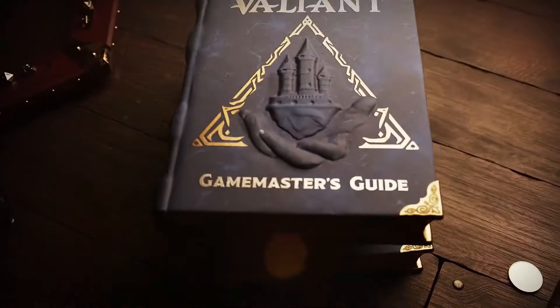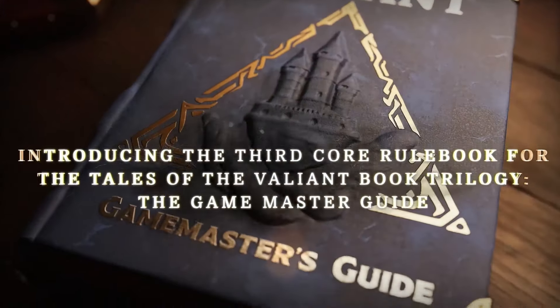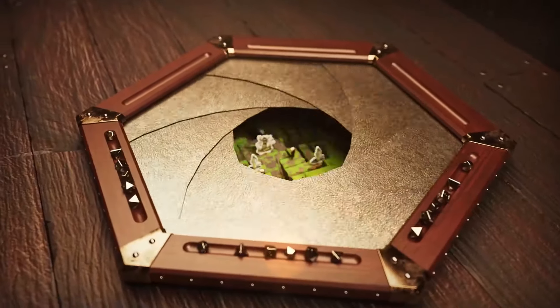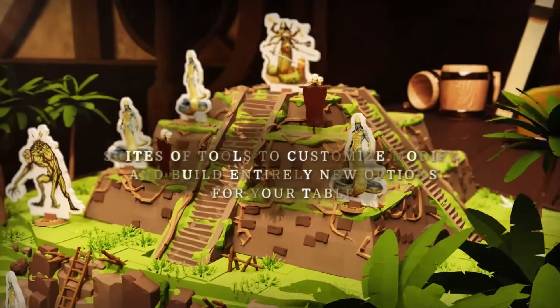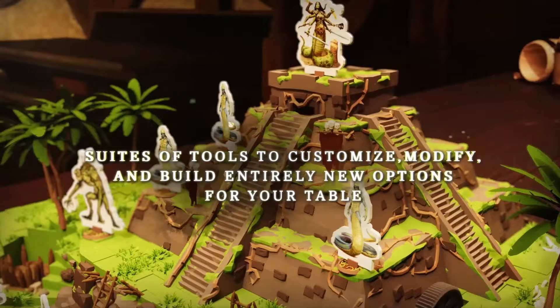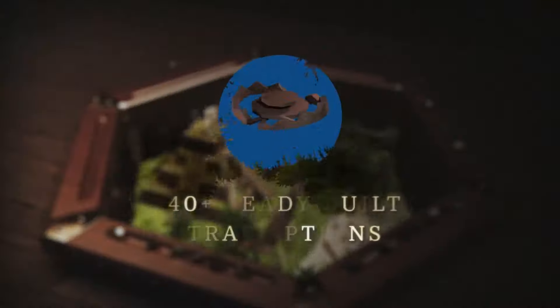Kobold Press has released the Tales of the Valiant Game Master's Guide. This guide offers Game Masters various tools for creating encounters, custom monsters, artifacts, and other mechanics. It includes templates, random encounter tables, and additional options for managing game sessions. A preview is available for download.